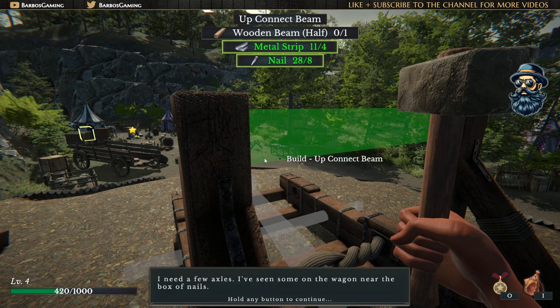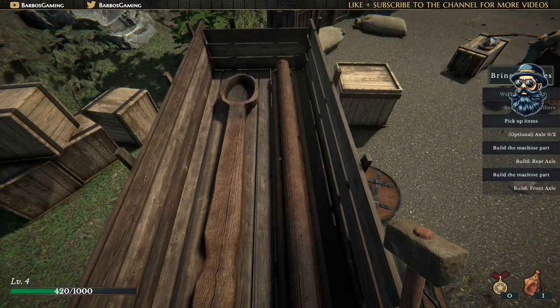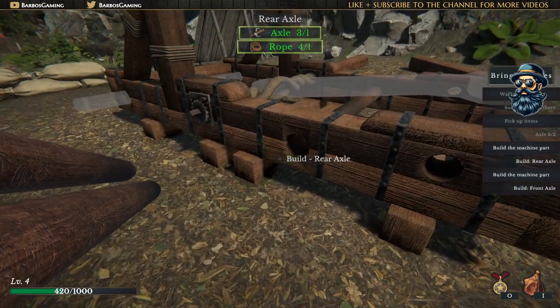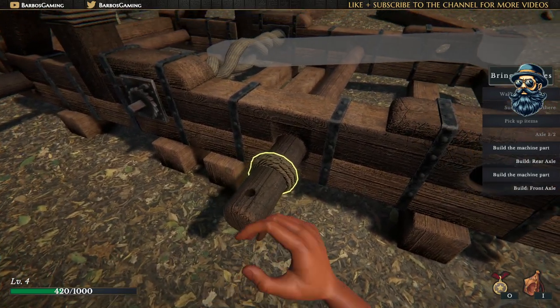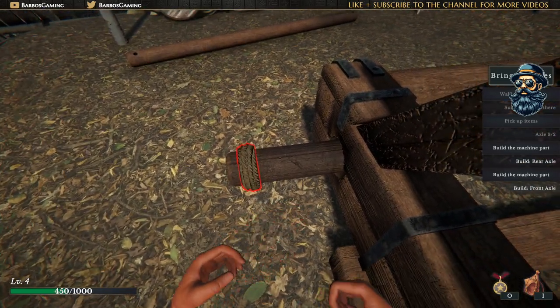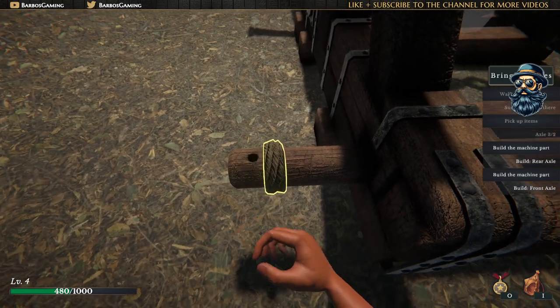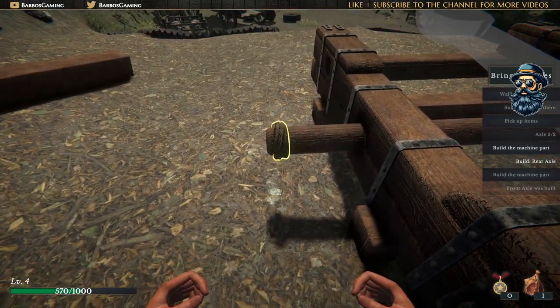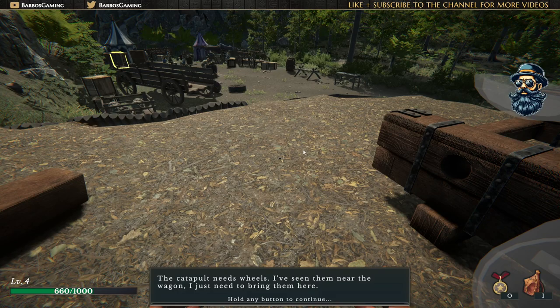I need a few axles - I saw some near the box of nails, yes I see them. These are the round beams. I need to select the hand to carry them. I need only two but I'll take all three, mount one here, mount another one, and put this one down. We need to use the rope again. They added two more stages on the map and if I don't forget, at the end of the episode I'll show you. Now let's put in the wheels.